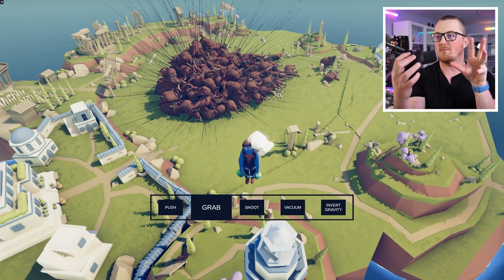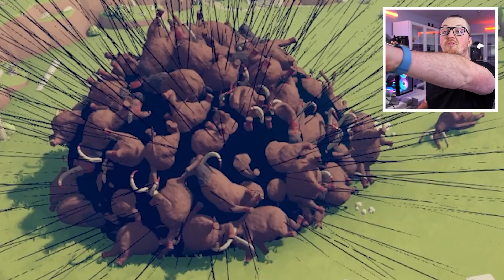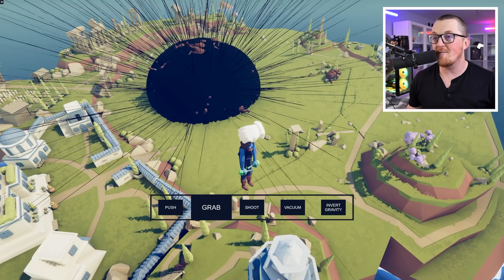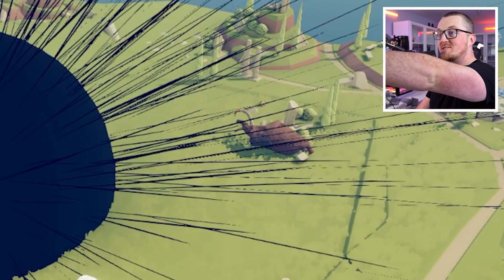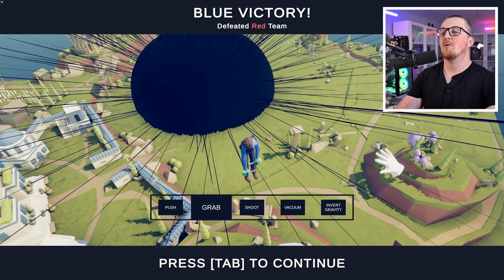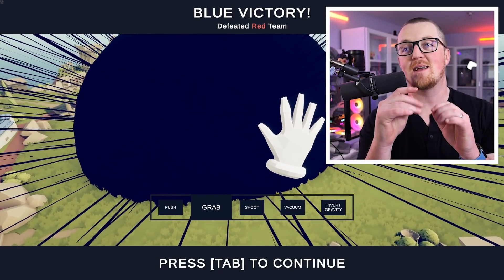The black hole should eventually grow large enough to envelop all the mammoths - we've seen the black hole get pretty big before. There's one mammoth on the right-hand side who hasn't yet got into the black hole pile. The black holes are beginning to grow. The mammoths are almost completely enveloped by the five black holes that are lagging my game. The final mammoth is going in - and now you can no longer see the mammoths. Blue victory! That is what happens when a mammoth tower of 200 mammoths falls into a black hole.